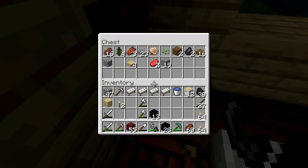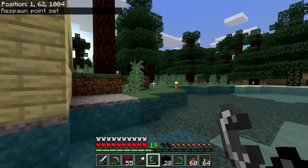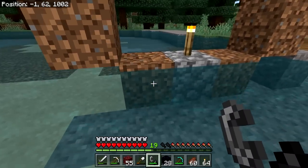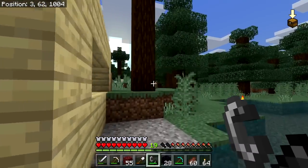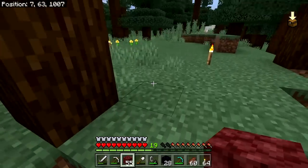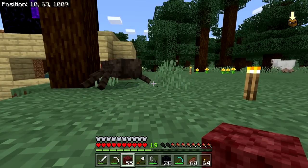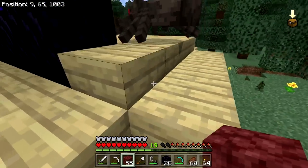We traveled here by foot the long way a couple of episodes ago. Are there any bad guys I should be looking out for? There's lots of clay here to collect. We'll put a portal right here — oh look, it replaced my roof! I hear a spider. We could be friends. Spiders are passive or neutral during the day anyway.